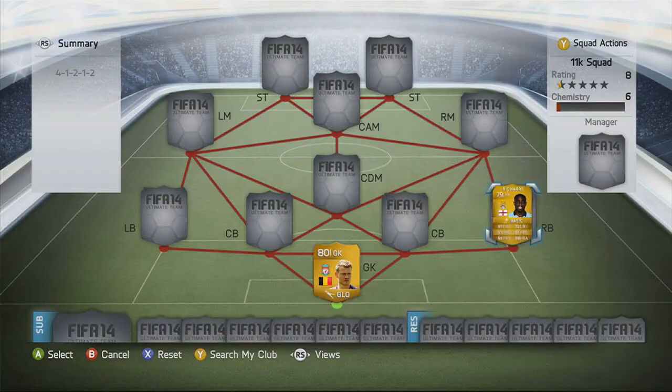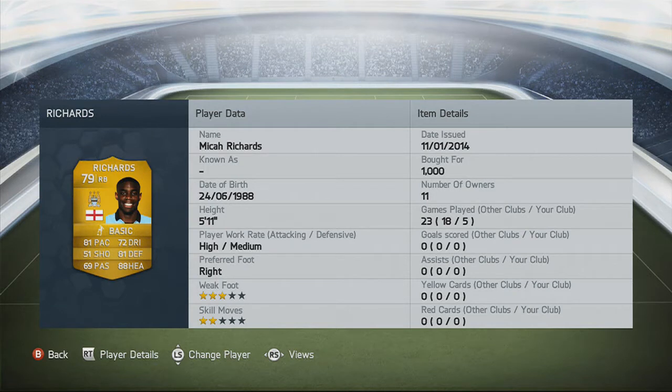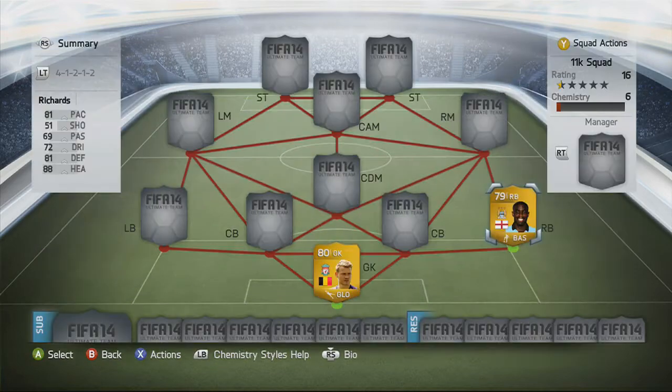On to the right back, we have Richards — the Black Richards. 81 pace, 81 defending, 88 heading. Brilliant stats for a right back, and he's really, really strong as well. 5'11", so he's got a really good height, and he cost me a grand.